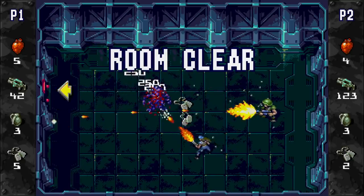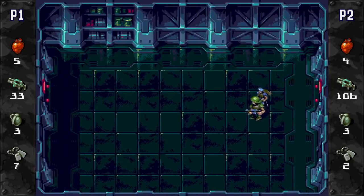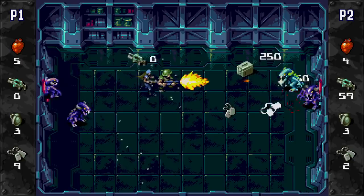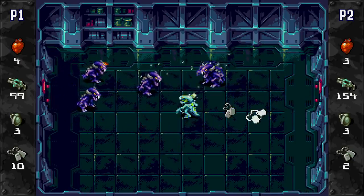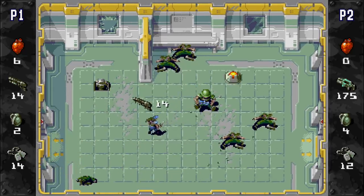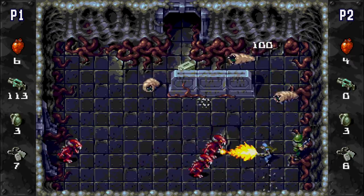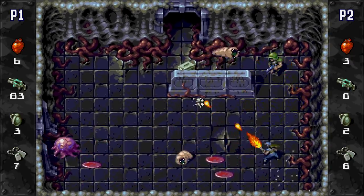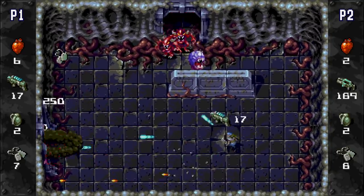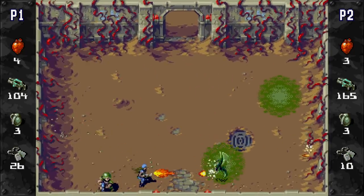Xenocrisis is a top-down run-and-gun compatible with up to two players. It's a Smash TV-style game where you go from room to room just shooting everything that moves and collecting everything that drops, then move on to the next room and do the same thing again. There are two playable characters, a man and a woman, and you control them as you would a typical twin-stick shooter. If you're playing this on the Genesis, you'll want to use the six-button controller so you can use the D-pad to move and the A, B, X, and Y buttons to dictate which direction you'll shoot. Your character can also roll, which is a really handy mechanic that helps avoid gunfire.